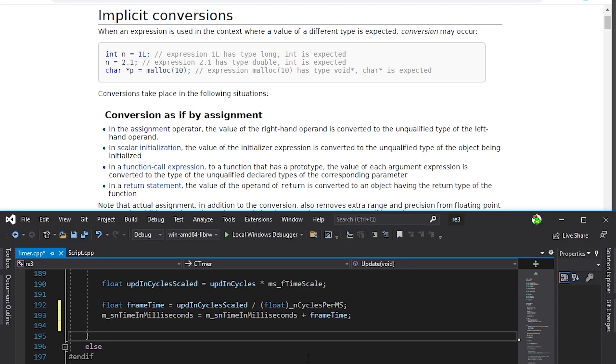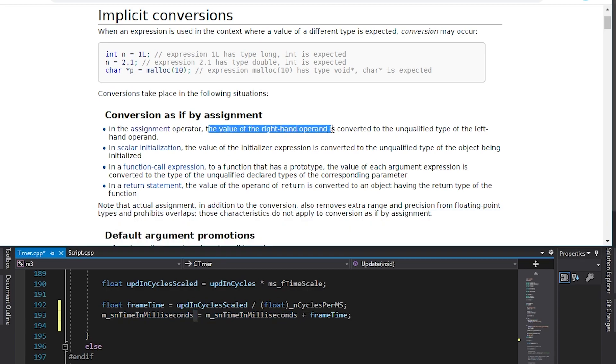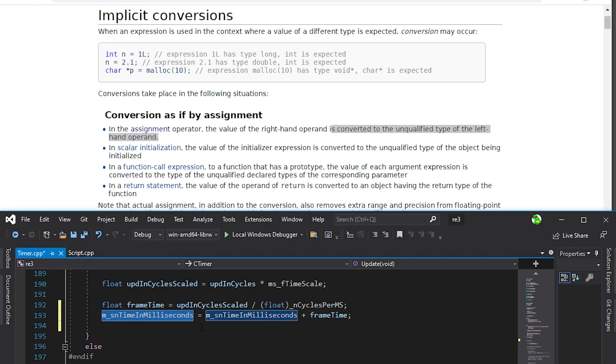So why is it important to understand that these variables have different types? It turns out that the computer doesn't really know how to add an integer and a float, and that's why the language standard exists. There is a good article that simply summarizes the key points — it's called implicit conversions. In the assignment operator, the value of the right-hand operand is converted to the unqualified type of the left-hand operand, which is, as we already know, uint32.